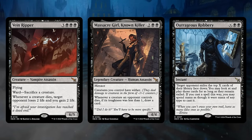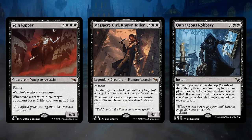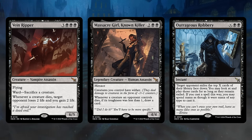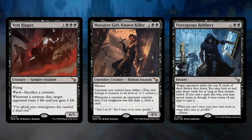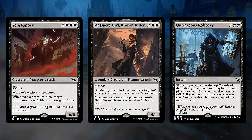In black, Vain Ripper is a 6-mana 6-5 flyer with Ward that forces the opponent to sacrifice a creature. Whenever a creature dies, target opponent loses 2 life and we gain 2 life — so even when attempting to remove Vain Ripper, the opponent has to sacrifice a creature, enabling the Ripper's ability and resulting in a drain for two. It's a nightmare to deal with and can end games very quickly. Massacre Girl, Known Killer is a 4-mana 4-4 with Menace where creatures we control have Wither, dealing damage to creatures in the form of -1/-1 counters. Whenever a creature an opponent controls dies with toughness less than one, we draw a card. And Outrageous Robbery — X and double black as an instant — exiles the opponent's top X cards face down; we get to look at them and play them including fixing our colors, essentially drawing cards from the opponent's library.